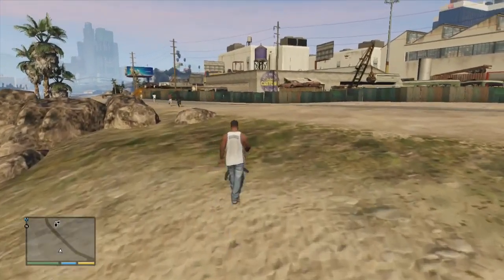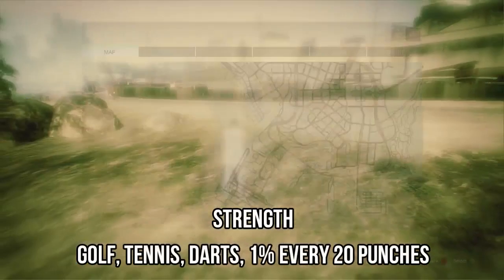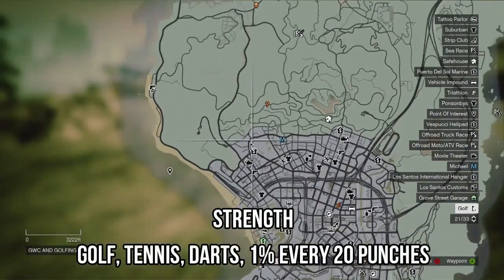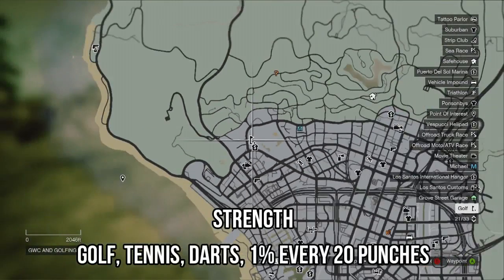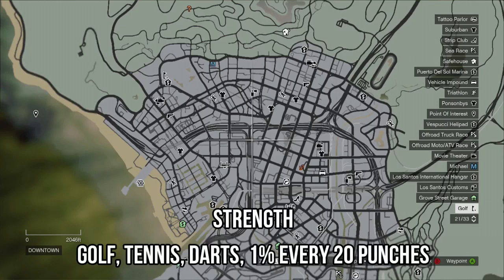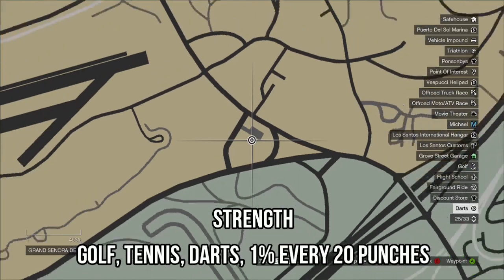One of the hardest ones to do is strength — I found it, along with stealth, very difficult and they take a long time. With strength, all you've got to do is play golf, tennis, or darts. I recommend golf — the only golf course in the game is just below the hills in Vinewood. It costs I think $100 per round and every game gives you roughly a fifth of a bar, so 25 golf rounds will fill your strength bar completely. Tennis you can do with Trevor or Michael — not Franklin. There's also darts, which is here below the airport in the Sonora Desert.